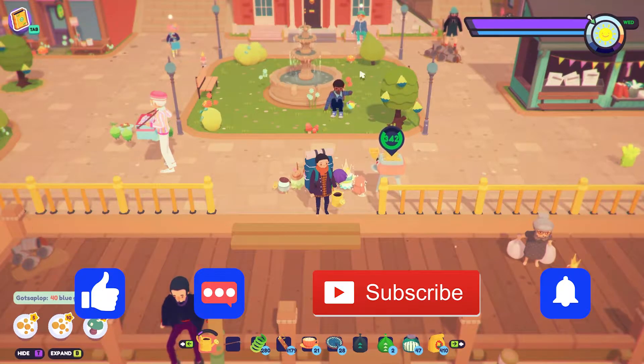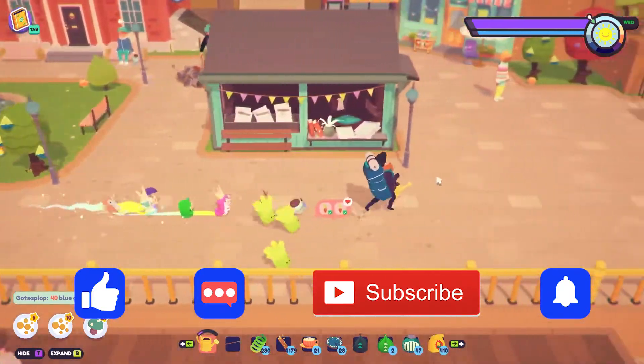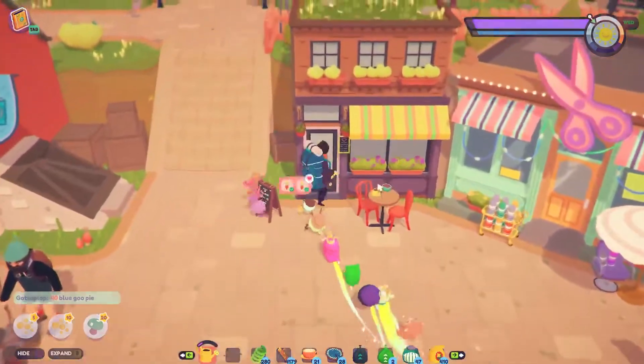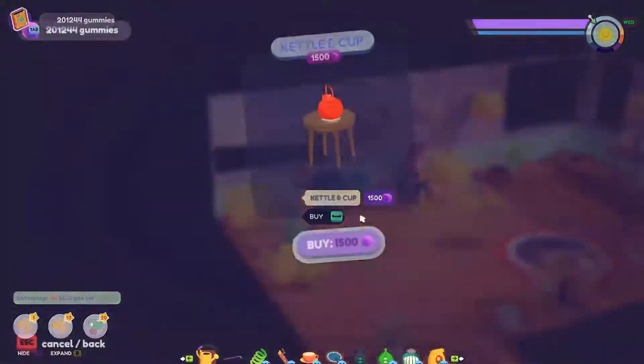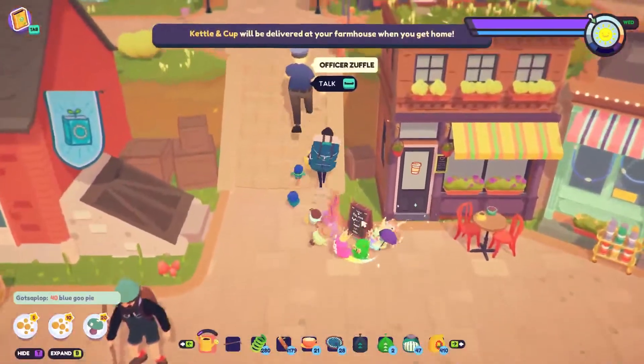What is up everybody, welcome back to Ooblets — the quality of life update, episode number 146 with me, Gamer Noob. Let's get this show on the road and check out to see if our little machine is here or not. Hopefully it is — the game's been restarted since then, we slept — there it is! Kettle and cup, give it to us! Look at that — so that's one of the new things.